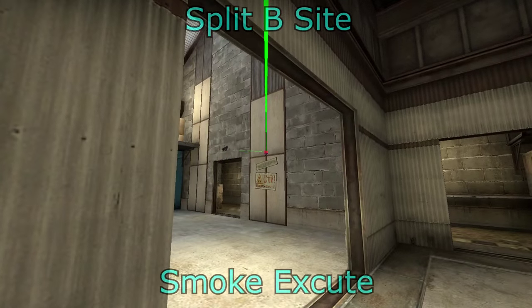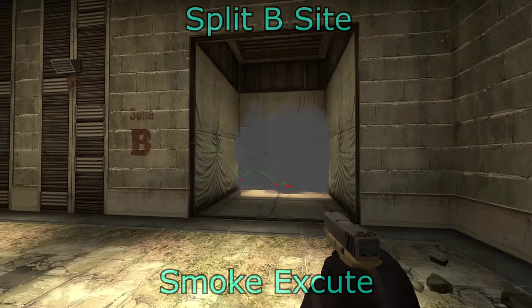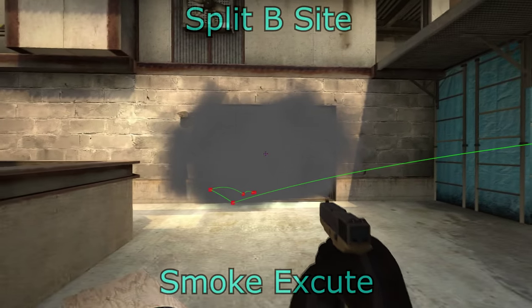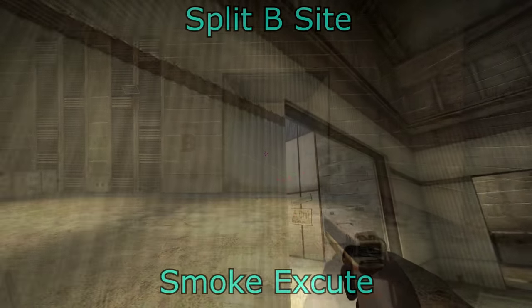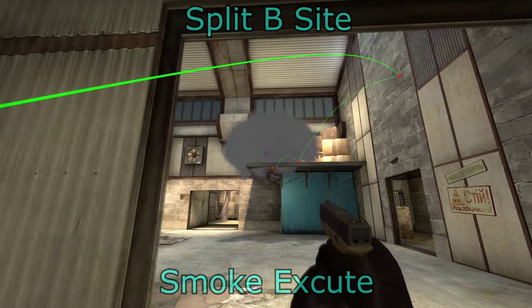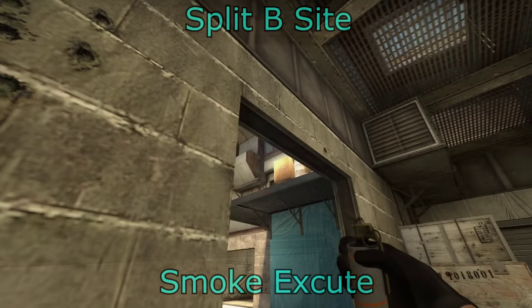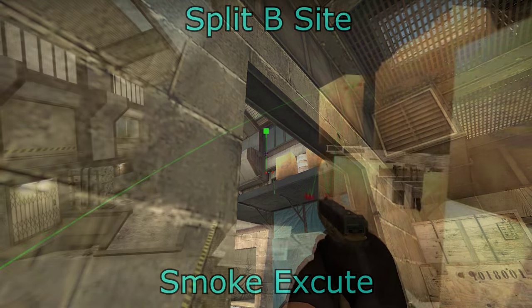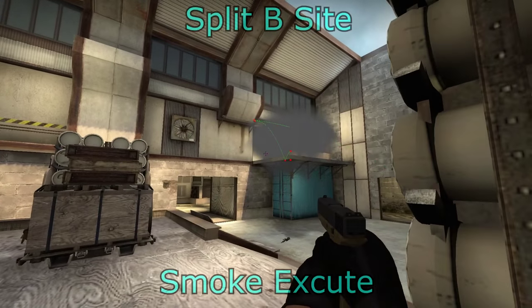For the CT smoke, throw this from B main — it blocks off CT so they can't spot you running into B site. It's almost a must-have smoke. You can do this from checkers as well. If you don't have this smoke your whole B strat can fall apart pretty quickly, as it's a very easy place for CTs to get one or two kills. For heaven, you can do this from B main — I like to crouch when doing this smoke to make it more accurate. You can also do it from checkers, though you can be a little exposed. This completely blocks off heaven; there is a small gap at the right-hand side, so just be careful when running up to B.